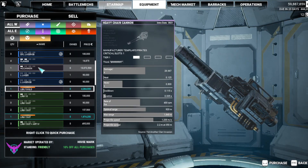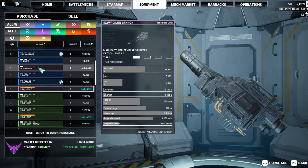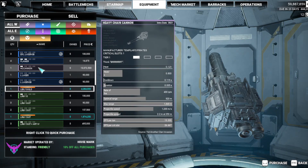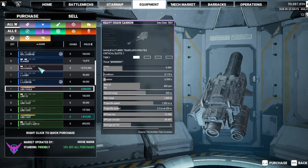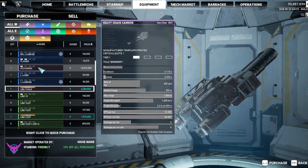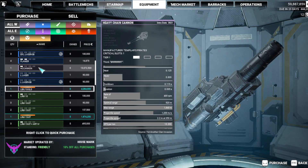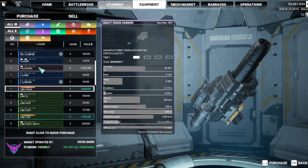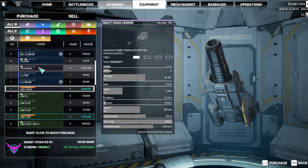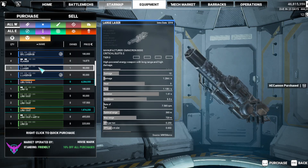A sea cannon — heavy chain cannon. Damage 4, but it does 70, 400 rounds per minute. Optimal range all the way out to 920 meters. Spread is 2.2 meters at 350 — doesn't tell me what it's going to be all the way out. Heat is manageable. Damage per second is 26. It only weighs 2 tons. I'm gonna purchase that.